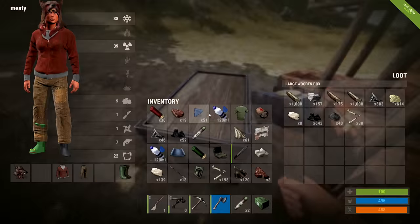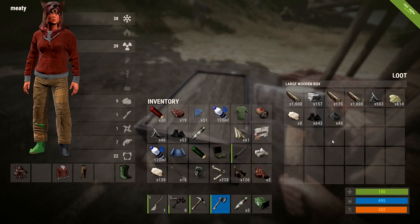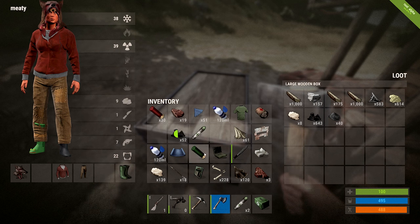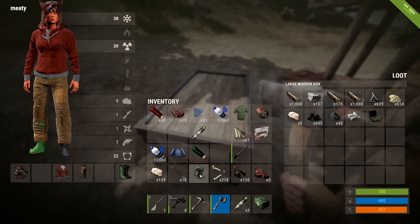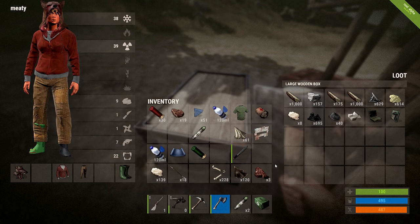I'm going to need more arrows. I'm putting the C4, the targeting computer, and the electronic block in storage. Let me see what it takes to make a turret.